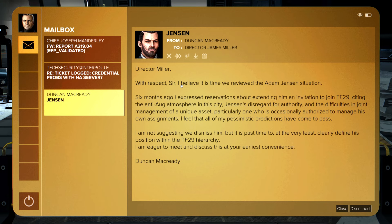These are unread. 'Director Miller, with respect sir, I believe it's time we reviewed the Adam Jensen situation. Six months ago I expressed reservations about extending him an invitation to join TF-29, citing the anti-Aug atmosphere in this city, Jensen's disregard for authority and the difficulties in joint management of a unique asset, particularly one who is occasionally authorized to manage his own assignments. I feel that all of my pessimistic predictions have come to pass.' That's from Duncan. Duncan McCready doesn't think I should be here, or thinks I should be limited.